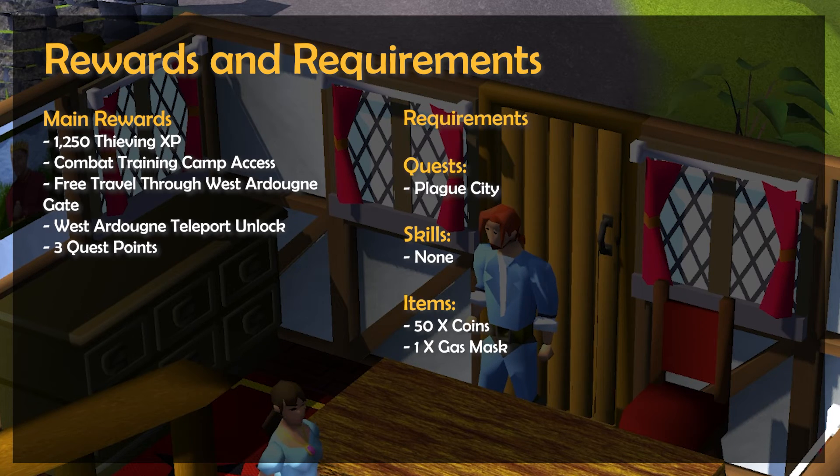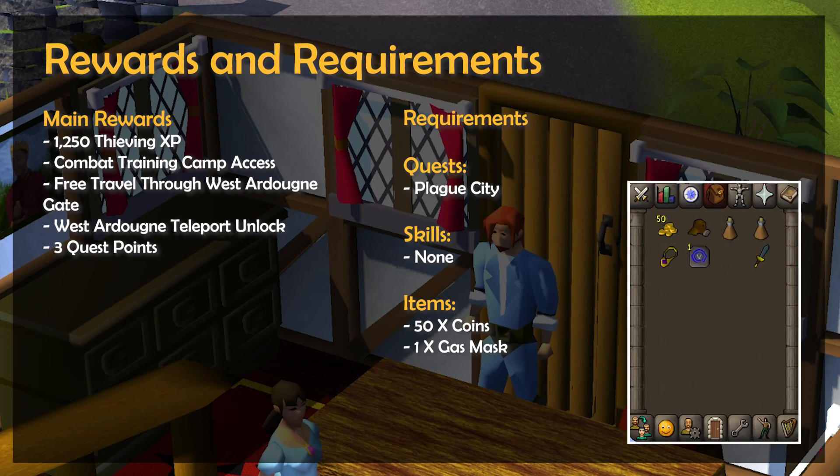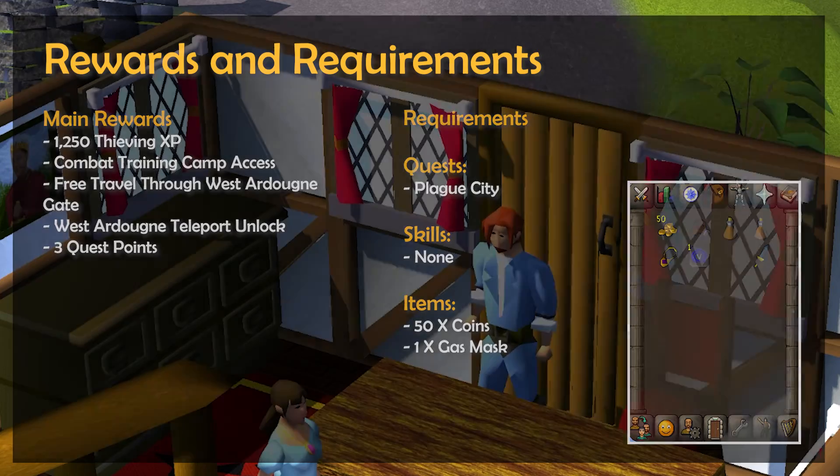The only quest requirement is to have completed the Plague City quest, and there are no skill requirements. In terms of items, you'll just need about 50 coins which will more than cover your costs, as well as your gas mask from the Plague City quest.